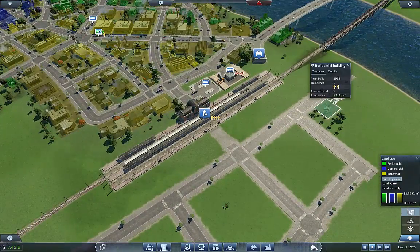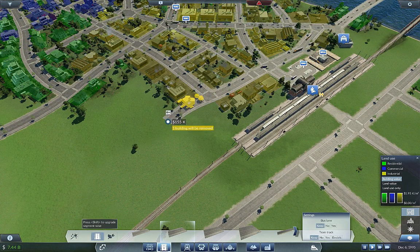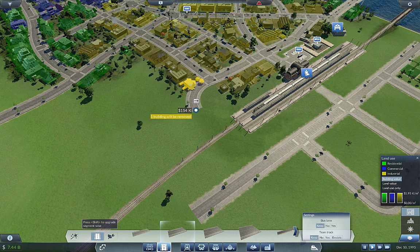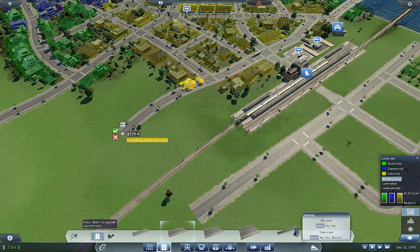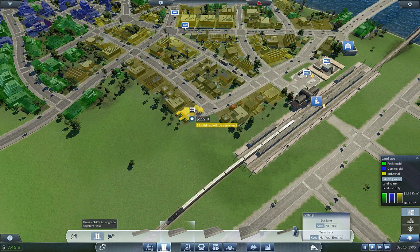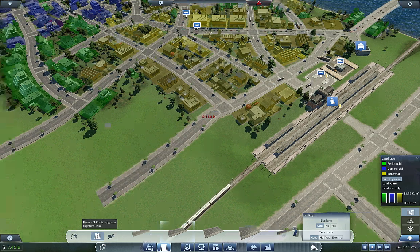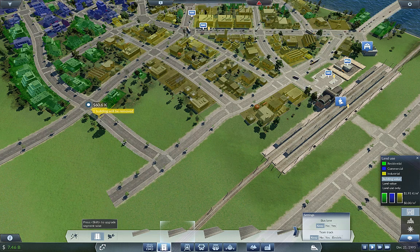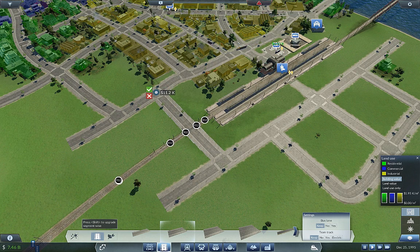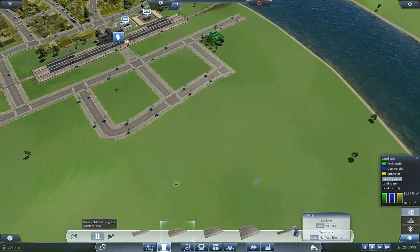We do have a little bit of growth over here — it looks like it just spawned in. I'm going to run a rail around here. Let's see — there we go, straight across. One building will be removed, but that's okay. Then straight across here, connecting these two up to make it a little more desirable.